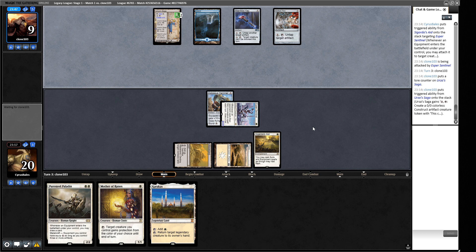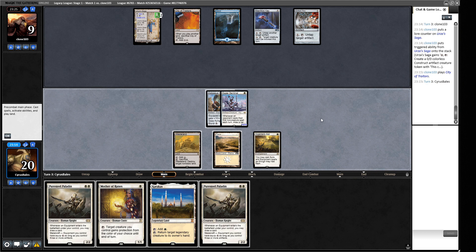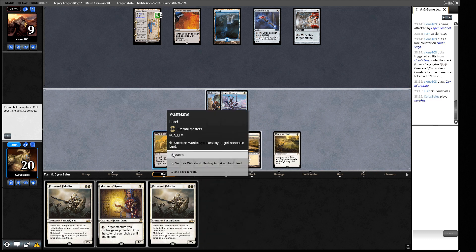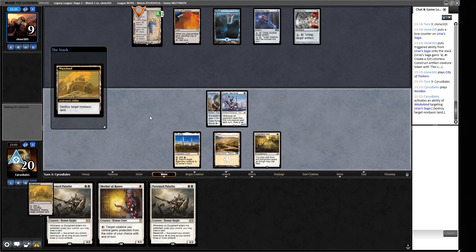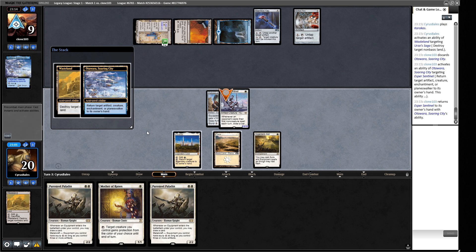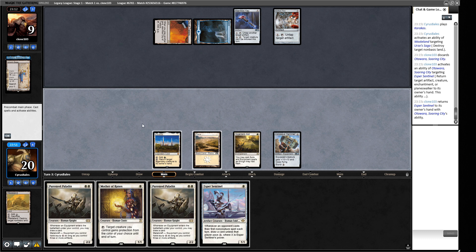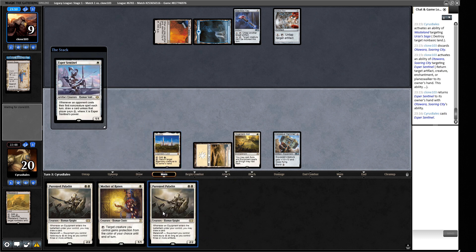A more conservative line would have been to Wasteland their Saga. With Ancient Tomb they could Otawara and bounce our creature, or City of Traitors — they might be able to bounce us here. It looks like they're holding up for Otawara. We're incentivized to Wasteland now. Sure enough, looks like an Otawara turn. We get rid of the Saga since it can find Spellbombs that disrupt us.